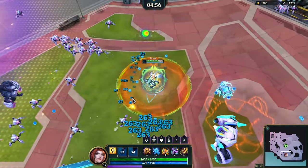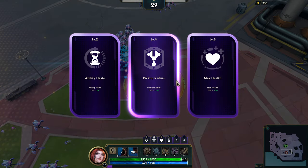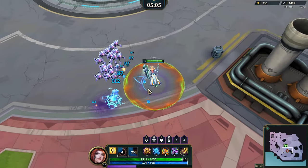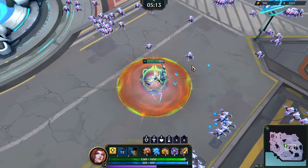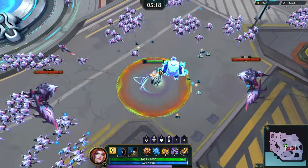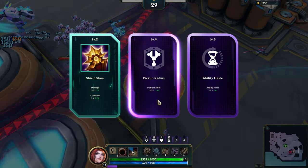We're not gonna have access to health regen, which is a little tough. Pickup radius — do we want that even higher? At five it probably does nothing for us. Let's take ability haste. There are also power-ups that drop on the ground like the nuke and others — I need to remember what they look like because the one I just picked up was like a vacuum. I've got two Nocturnes in the building — let's go!